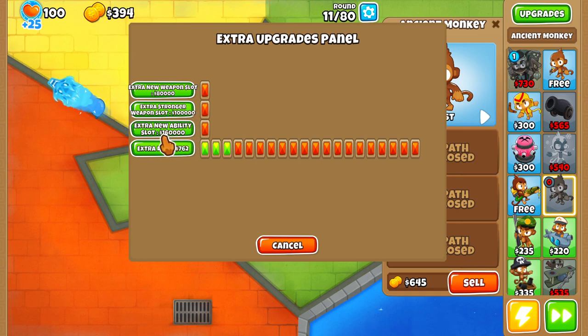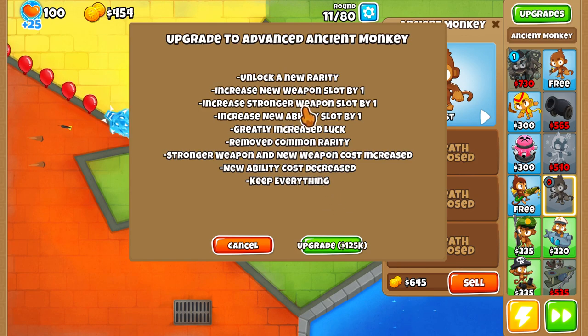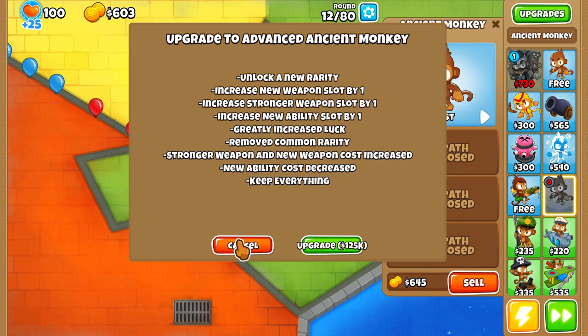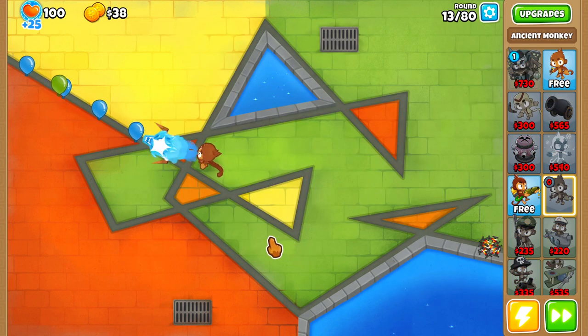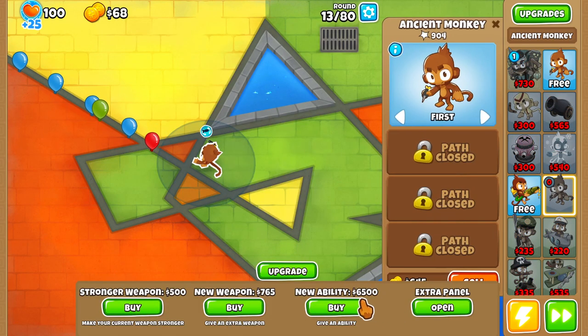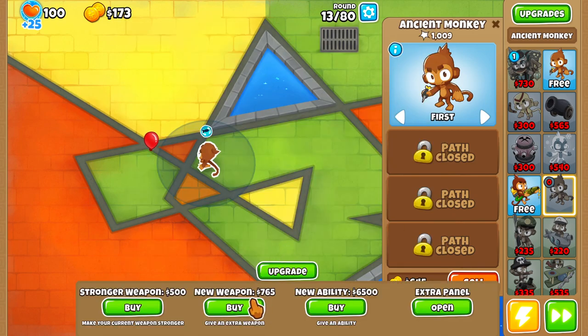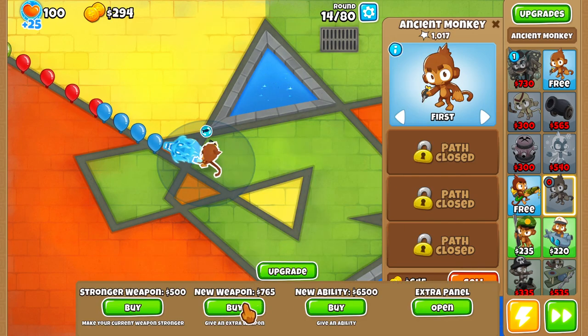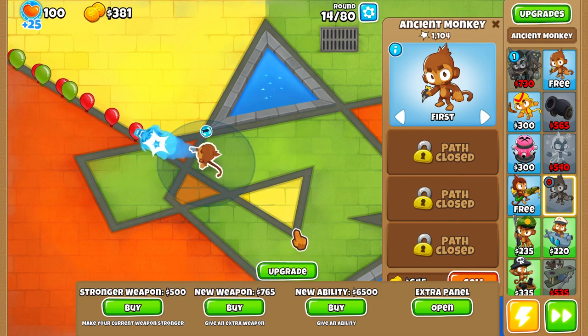One upgrade is $100,000 and this one is $160,000. That's crazy. I assume that stacks on top of this, which would be pretty good. Because if that stacks, then you could get to choose between like three abilities, which is going to be crazy. And that would also mean five new weapons and five stronger weapons. Oh my gosh, that is going to look crazy.